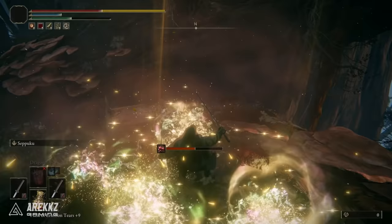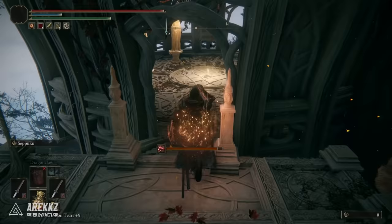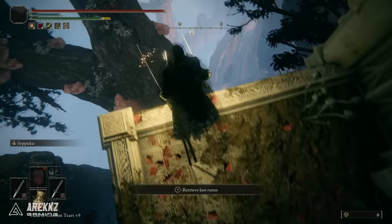Once you get to the very end, simply roll off onto the platform below and when you walk inside you'll find your first site of grace — we now have a point we can respawn at. From there go out the door right in front of you and roll because there will be an enemy ready to get you. You can ignore the ladder on the left. Instead we're running forwards and rolling off the platform down here to drop below, then rolling down onto the tree branch and following this route through the building.